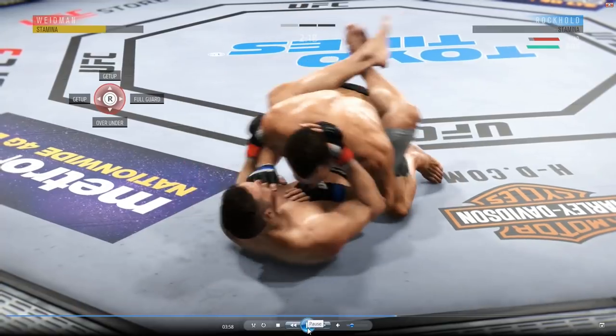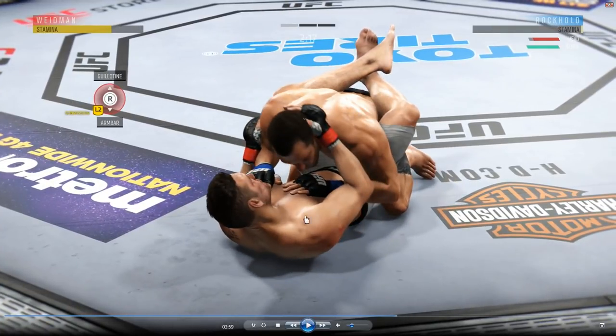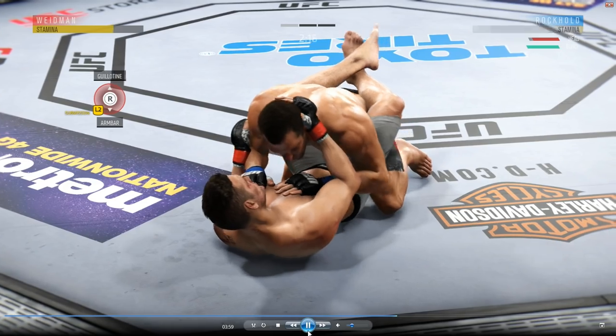He tries to get up and I block him from getting up — this guy wants nothing to do with the ground game. At this point look at his stamina — I could easily go for an arm bar or a guillotine. But I find that arm bars and guillotines when you're on your back in full guard are easy to deny, so I said forget it, I'm going to try something different.